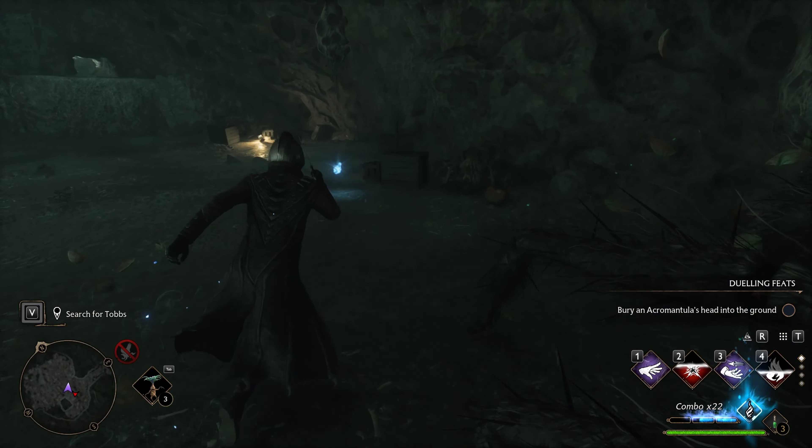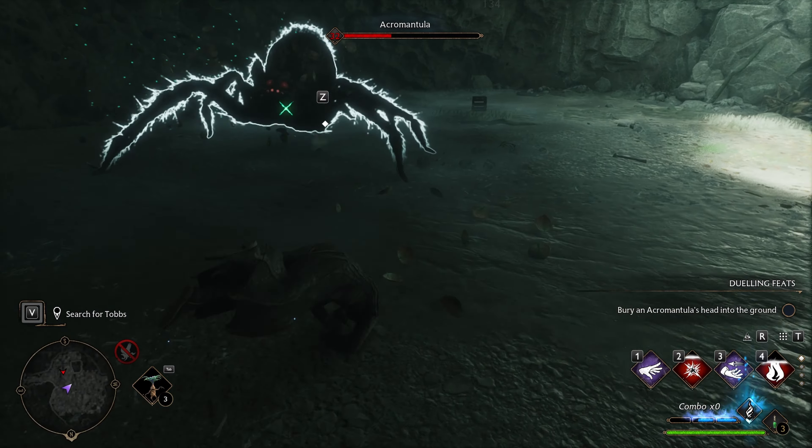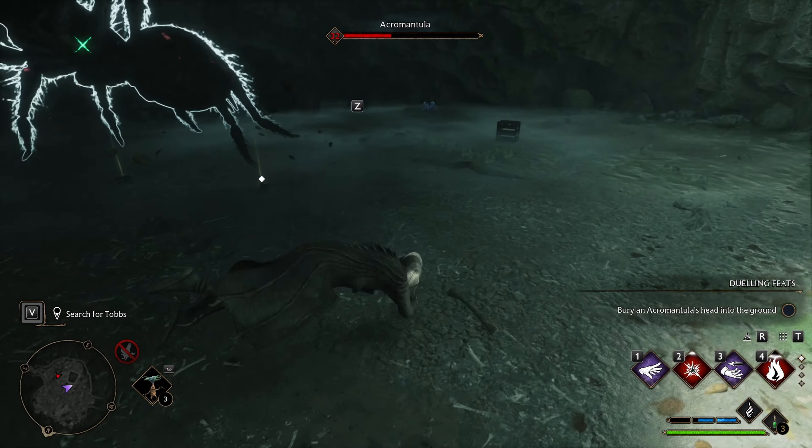Hello once again ladies and gentlemen, welcome back. This is Beta Male Gamer, and I'm here today with a simple cheese on how you can kill the giant spider in the Plight of the House Elf, where we have to find Dek's friend Hobs. The cave where we have to find Dek's friend is right here — it's called Spinner's Cave, west of the upper Hawks Field.